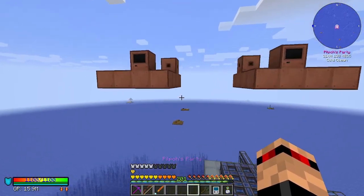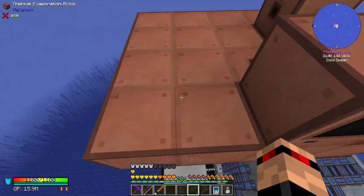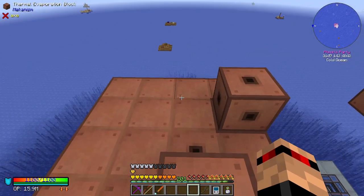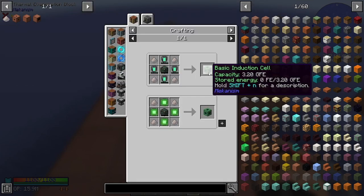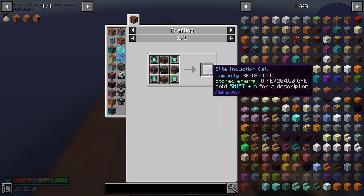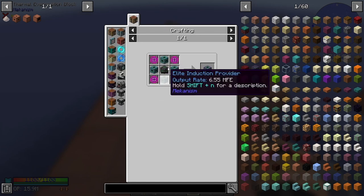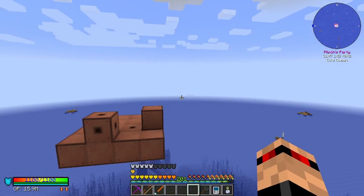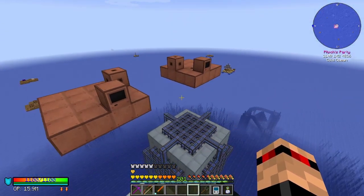This brings us on to what we're going to be doing today — we are going to be making some of these thermal evaporation towers. I didn't realise, but we need lithium dust. So I looked into these induction cell things a bit more. This one is needed for the creative cube, and that's where we're headed. These are also made with lithium dust, so we need quite a lot of it. And we haven't got any yet, so we need to figure that one out.